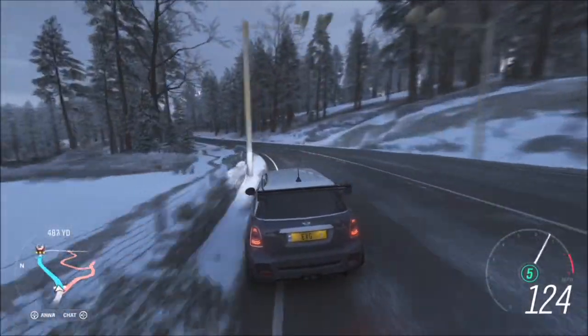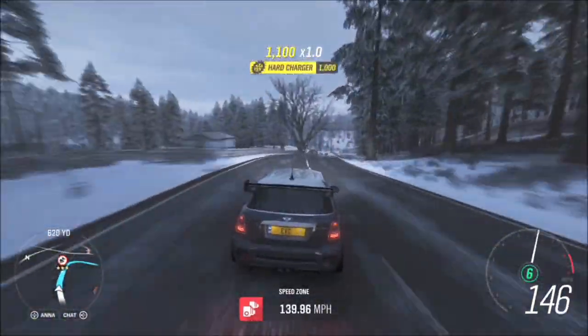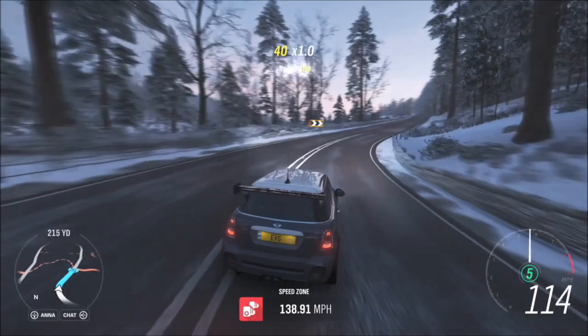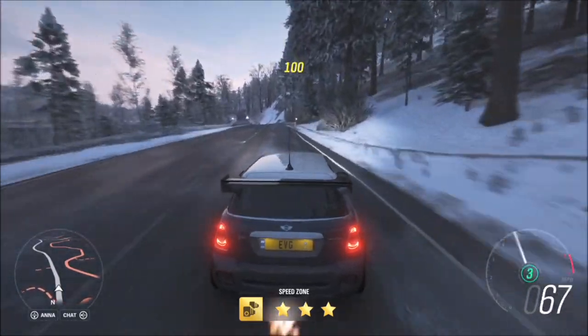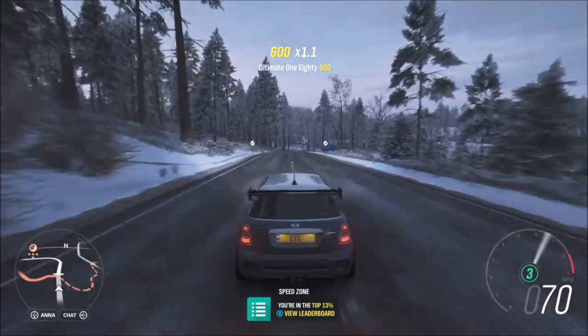The last challenge wants you to get nine stars from speed zones. The speed zone takes your average speed from one point to another. The one I recommend is Forest Green — for three stars, all you need is 90 miles per hour, which is very doable, especially using this Mini Cooper and this tune.